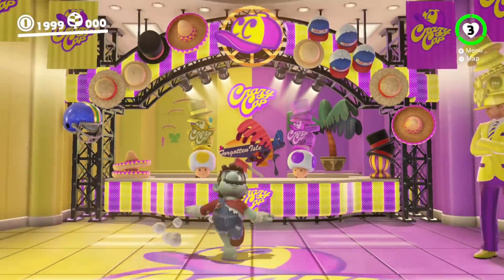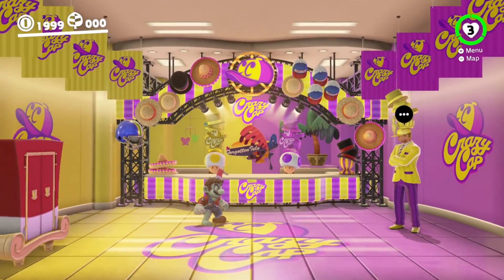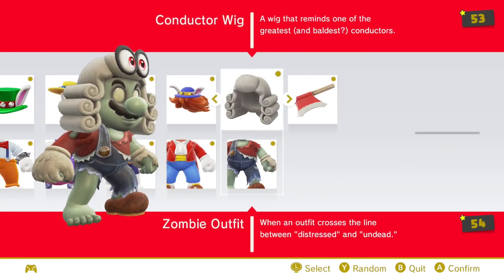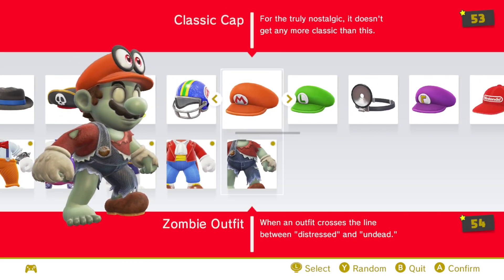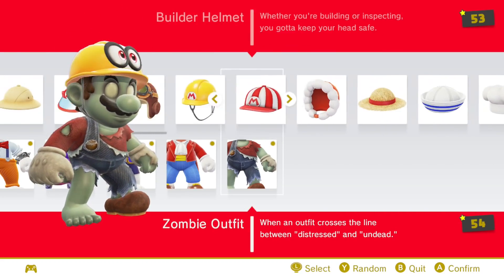Oh my gosh, look at this! And of course, if you want another Halloween outfit opportunity, there are a few options. I mean, they're all Halloween outfits really, but there's also a really cool one — the zombie is now the really cool one — but another cool option is skeleton Mario.